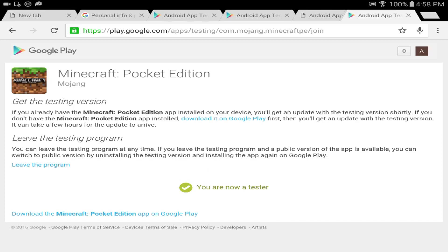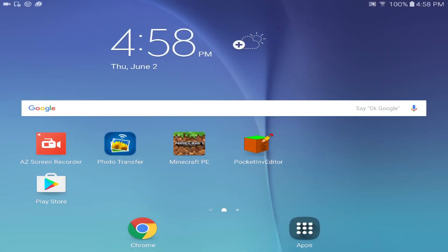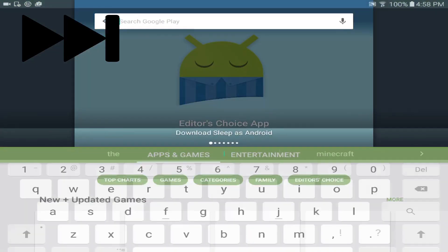Once you've done that and it says you have become a tester, what you want to do is close down every single application you have, and then let your device sleep for maybe 10 minutes. Then turn it back on, go into the Google Play Store, and get the new update.